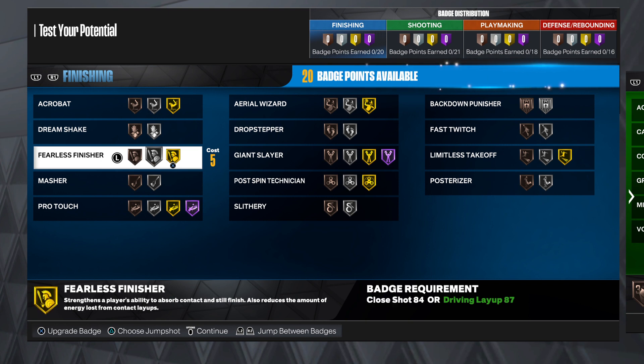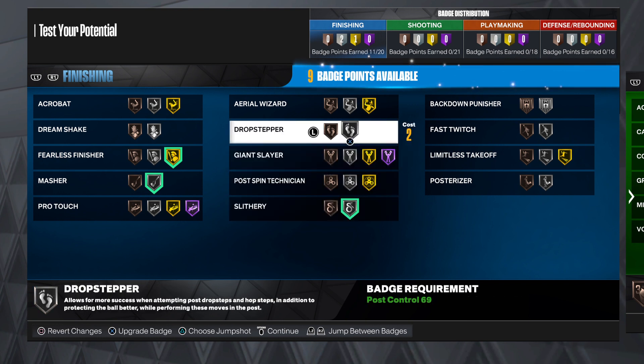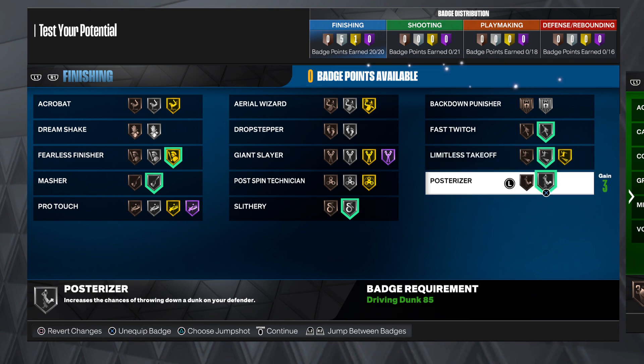Okay, so badges: if you want to do Fearless Finisher, Master, Slithery for sure, Fast Twitch, and then if you want to get Limitless Takeoff, and then get Posterizer on, you can do that.